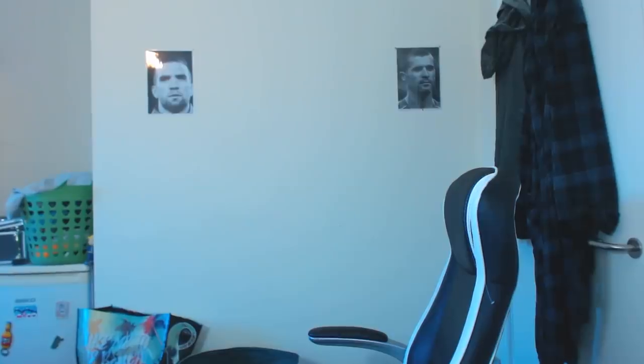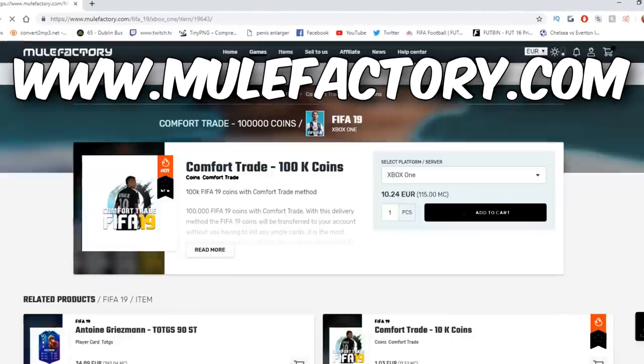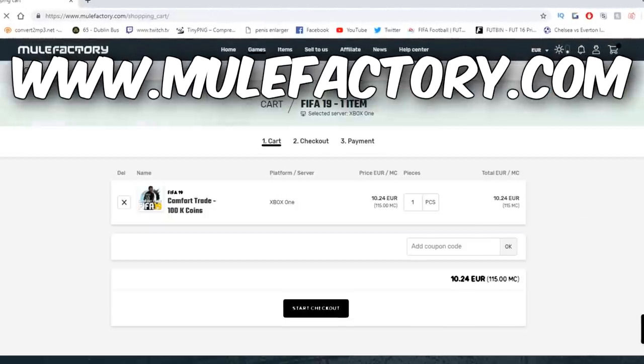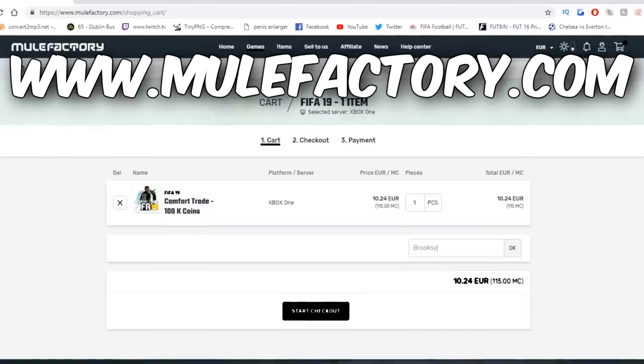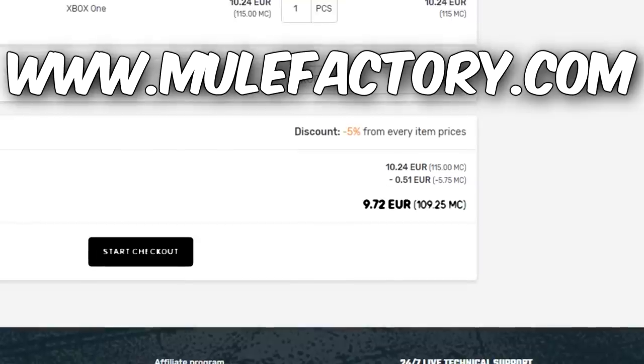Super League Team of the Season, boys! If you want Ultimate Team coins, go check out Mule Factory — they offer cheap and reliable coins, 24/7 support, and the cheapest and most secure comfort trades on the market. Use code brooksy5 for 5% off, link is in the description.